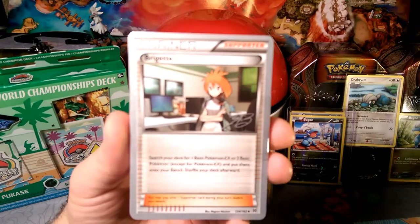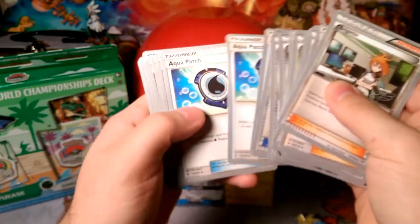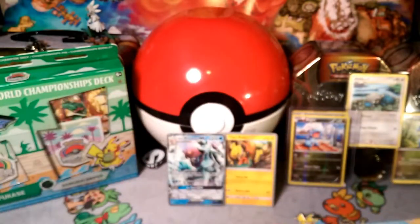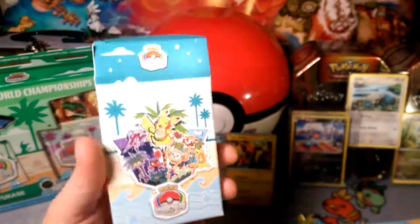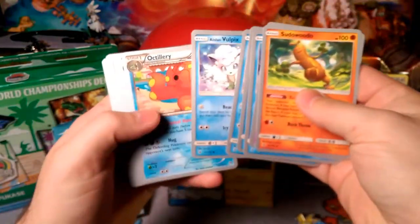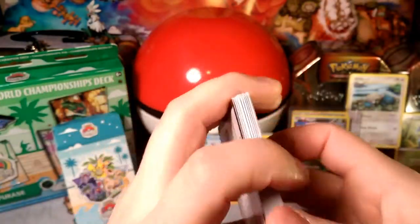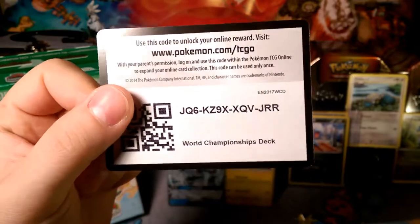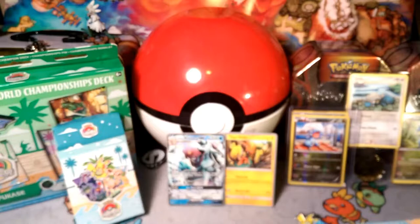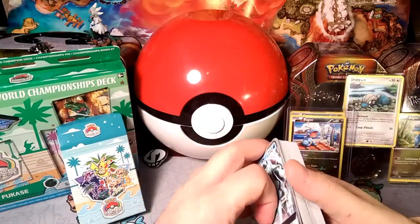Brigette — a must in any evolution-heavy deck. Getting that plastic off of there... we have Kukui, Sycamore, Rough Seas — it was still legal at the time — Lysandre, still legal at that time, and of course Water Energies. It comes with a cool little deck box, light blue for the Water-type. Alolan Ninetales, Sudowoodo, Giratina, the best card right here, Alolan Vulpix, some Tapu Leleys, and all that. And you guys can have this code — it'll give you some sleeves and stuff like that, I don't need this many of them.